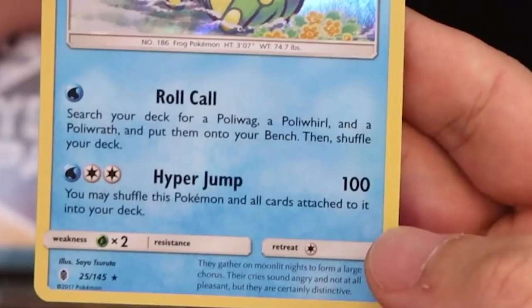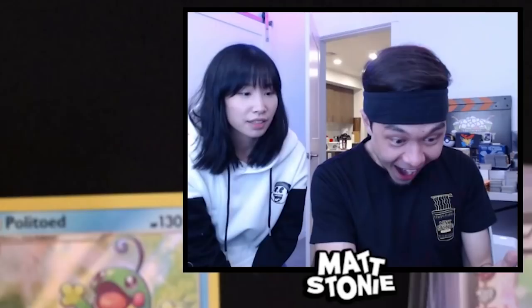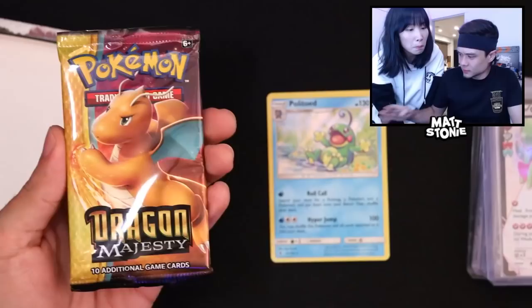Look at that — it looks like Politoed, just less green. Politoed does a hundred damage, that's a lot of damage. Here we go — what do you guys think, is this a vintage one? It does look like Darkness Ablaze.